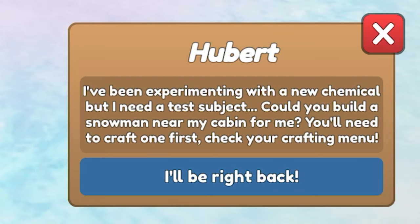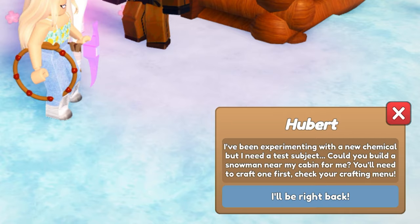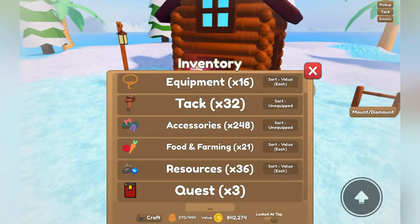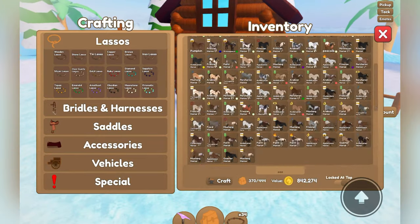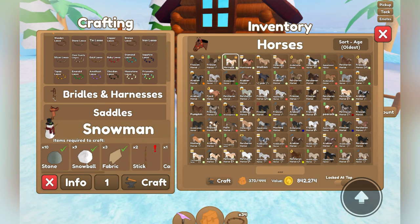Hubert says: 'I've been experimenting with a new chemical, but I need a test subject. Could you build me a snowman near my cabin? You'll need to craft one first — check your crafting menu.' If you go into your inventory and click craft, then click special, you should see that you're able to craft a snowman.